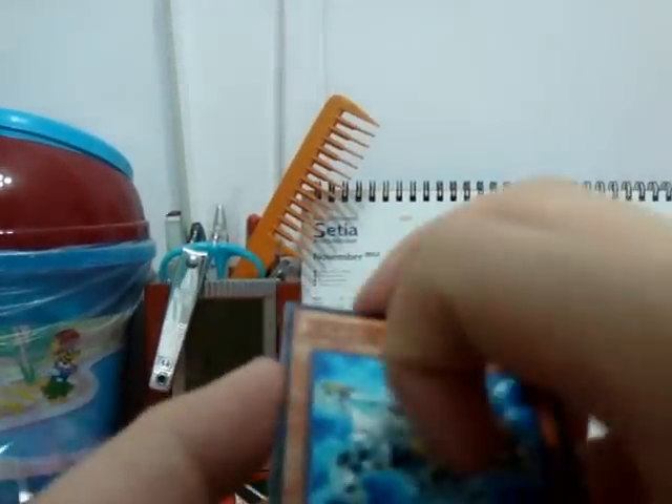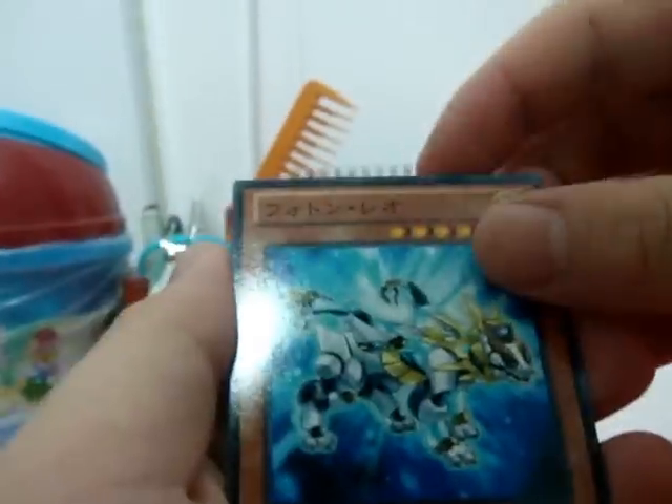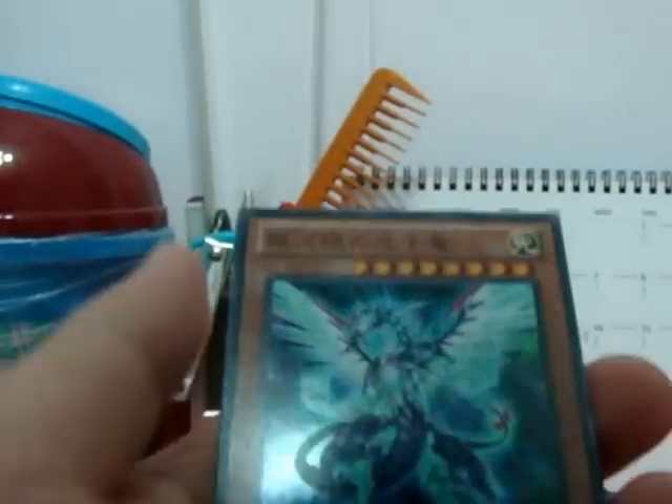Here's a good card — Photon Leo. It's quite a good card. It's a refresher because it lets you and your opponent shuffle cards back from your hand. Photon Crusher, level 4, 2,000 attack. Photon Circular. Photon Lead.